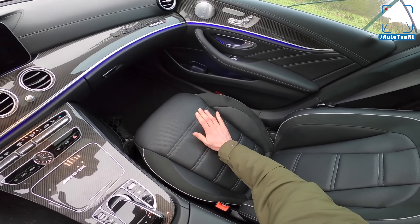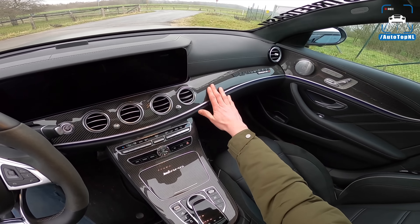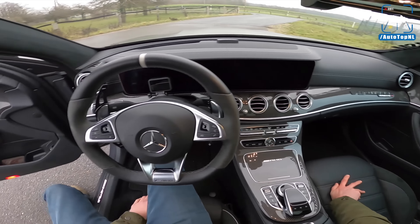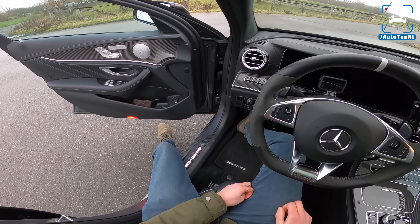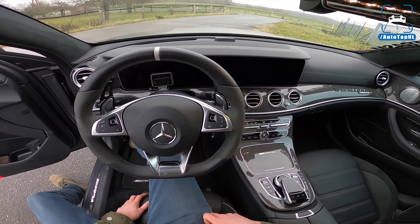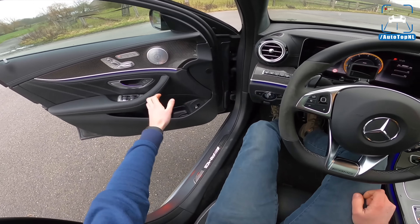On the inside, we don't have anything special really. We have the regular seats — not the performance seats — but these seats are much better, way more comfortable. Carbon fiber trim all around. He has installed a V8 bi-turbo 4Matic plus badge on the dash, which looks pretty cool. We've got an AMG steering wheel and that's about it. It's just a regular E63 S interior, not as extreme as the outside. So let's take it for a drive.